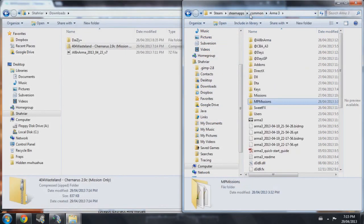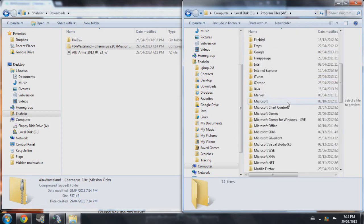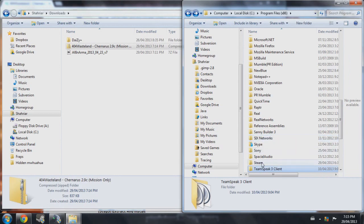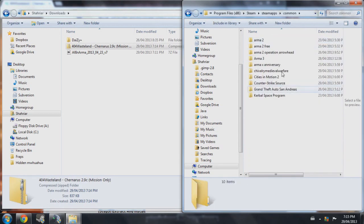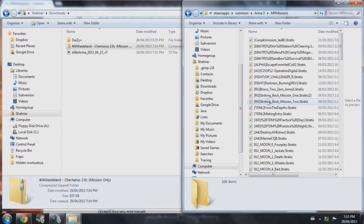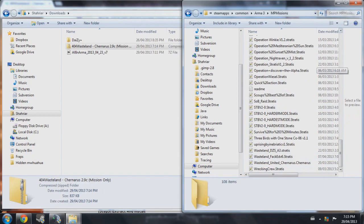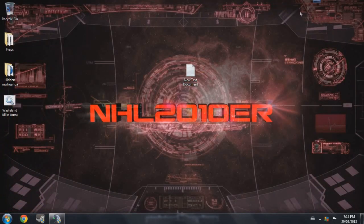To confirm: the MP Missions folder is located at Steam > Program Files x86 > Steam > Steam Apps > Common > Arma 3 > MP Missions. That's where we put our Wasteland mission. Go ahead and close everything up since we've installed it correctly. Now we're going to go in the game and see how to run it.